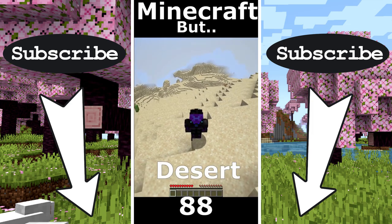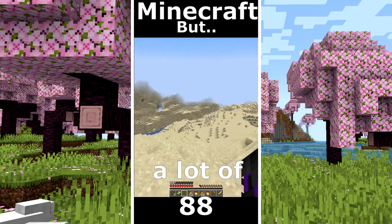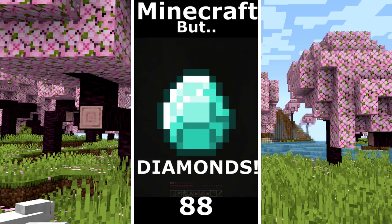Minecraft but only desert world. A port ruin with some tools. That's an enchanted golden apple. I get a lot of food from that village. I found a desert temple. I didn't have a pickaxe so that will take some time. Some emeralds. And diamonds.